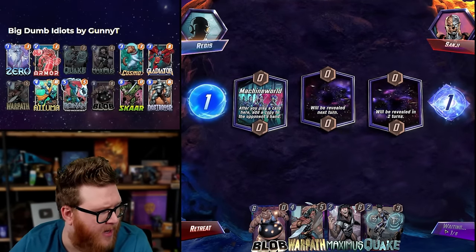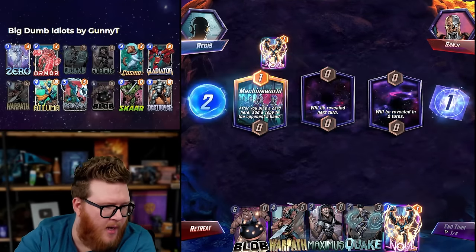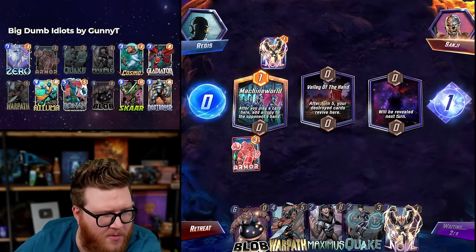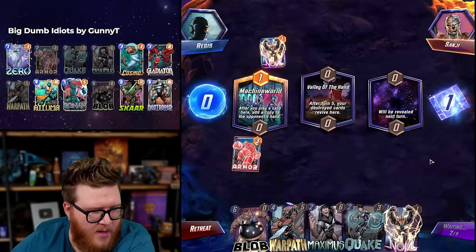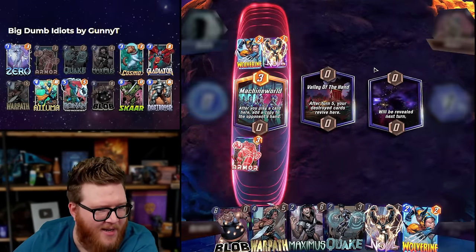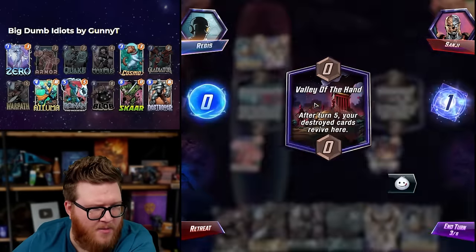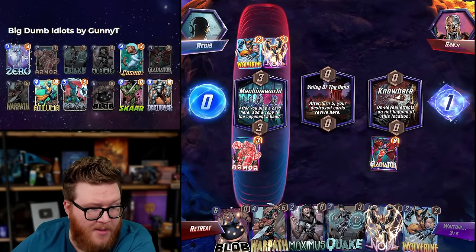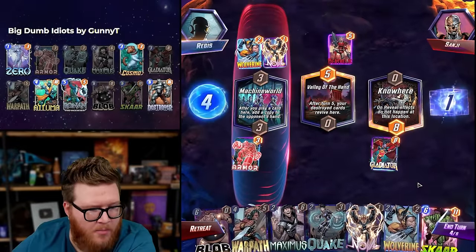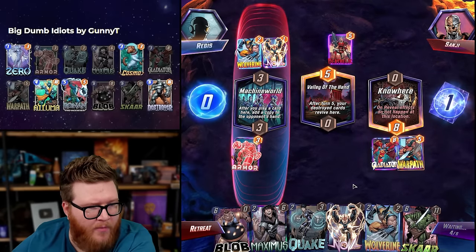Quake machine world could be kind of funny, maybe not reliably good but funny. Valley of the Hand — surely this wrecks them, they're not destroying this yet, so hopefully this stops them a lot. Quake could still be disruptive. I don't mind giving them an Armor for their destroy deck. Wolverine, Nova — I wish they'd give me a Venom first, but let's go Gladiator so we don't give them Valley of the Hand. This could easily be a game where I stack up with Warpath, Gladiator, Blob left — boom boom boom, we win. Scar next turn seems great — this is protected from on-reveals, Blob hopefully carries left.